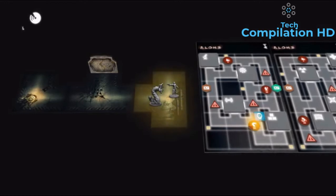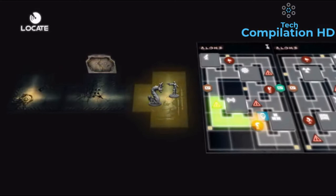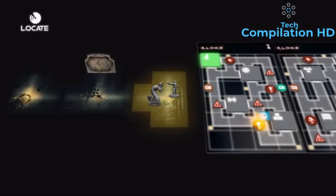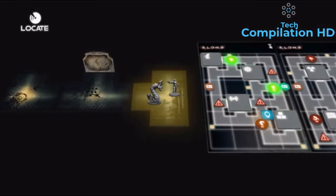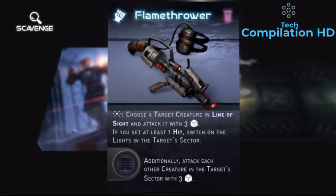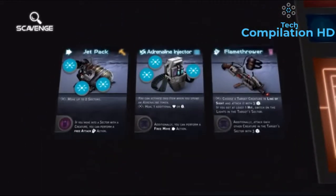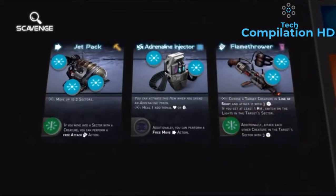By using the locate function of your holowatch, you can force the evil players to tell you how far you are from your target locations, or other critical elements such as doors, light switches, creatures, and so on. You can also scavenge the environment to find useful items, weapons, and armor, and combine these items to upgrade them and unlock new, stronger abilities.